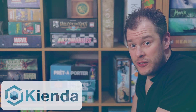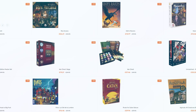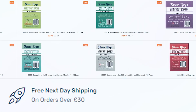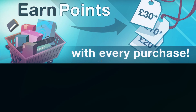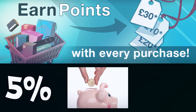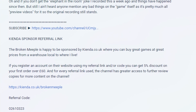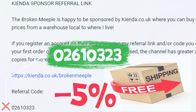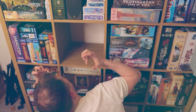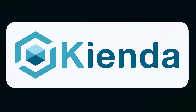As a fellow gamer, you'll understand this is unacceptable. The solution? Head down to my new sponsor, Kienda.co.uk. Kienda stocks many of the hot new releases as well as some old hidden gems. Free delivery on orders over £30, further discounts on bulk purchases, and even 5% of your spending refunded back to you as points to be used for further discounts down the line. If you use the referral link in the description below and sign up for a new account, you'll get 5% discount on your first order over £60. So let's make gaps in your collection a thing of the past. Get down to Kienda and start saving today. Thank you for listening, and enjoy the rest of the video.